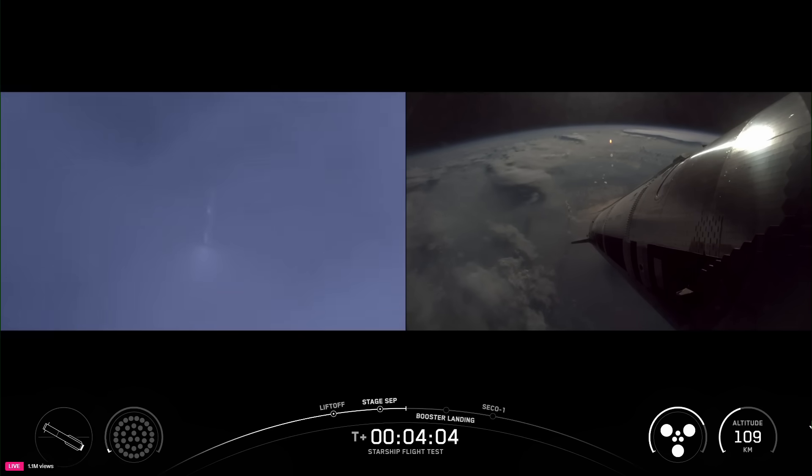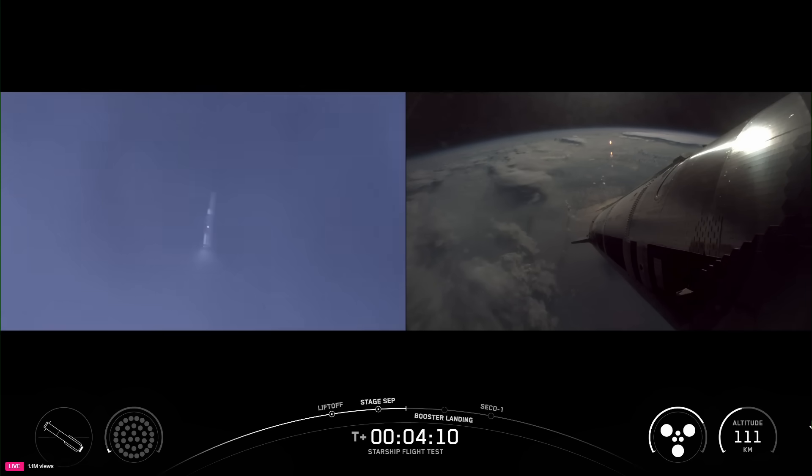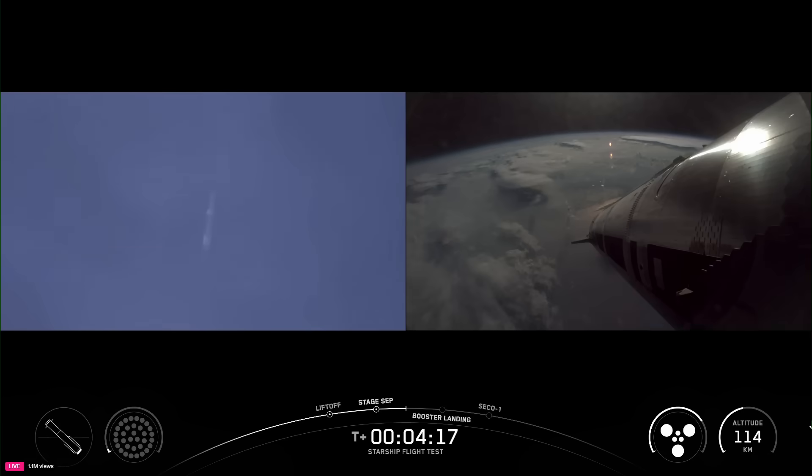You see the booster on the left-hand side of your screen. You see ship with six healthy engines continuing its ascent to its planned suborbital trajectory. Everything going very well so far for Starship's ninth flight, now four minutes, 15 seconds in.